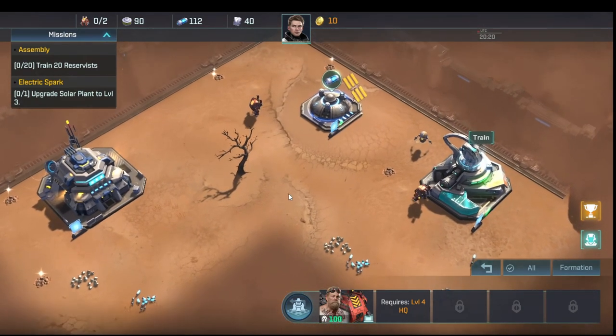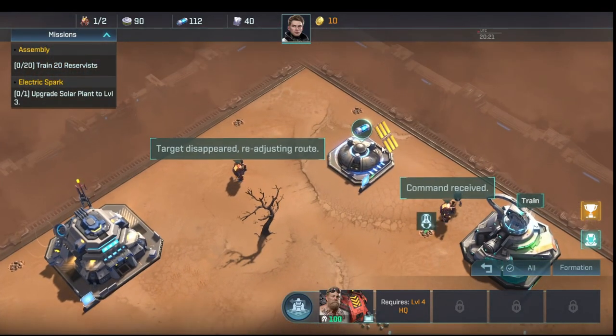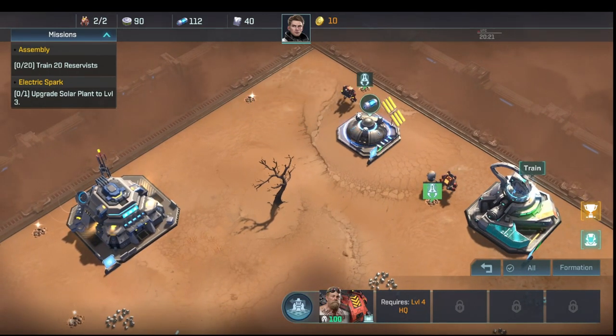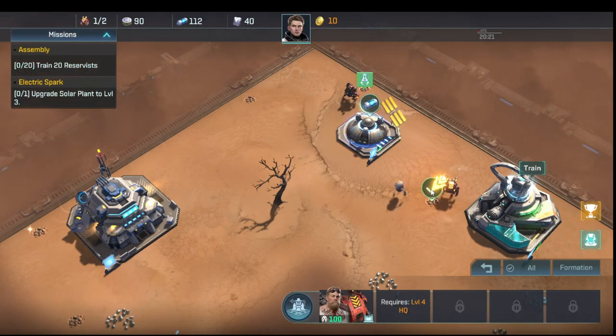We're going to grab those two gold things to clear this corner, because the way I like to build my base is food, energy, metal — so I need to clear that area out and get that tree out of the way.